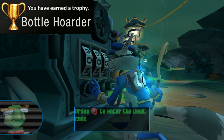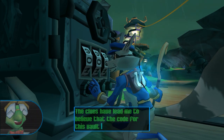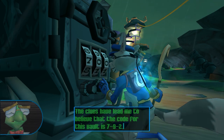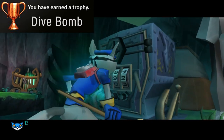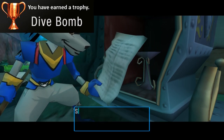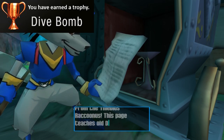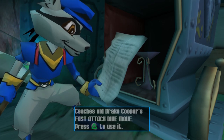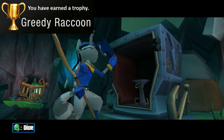The intro level to the first area will have Clue Bottles that you can collect. This will be your first opportunity to collect the Bottle Hoarder trophy, which can be obtained by collecting all the Clue Bottles in a single level. Opening your first vault — no matter which level you open it in — is going to give you the fast attack dive move and subsequently give you the Dive Bomb trophy. This is hard coded to work like this and will be your very first Cooper power-up trophy no matter what. Your ultimate goal is to open all the vaults, which will get you the Greedy Raccoon trophy by the end of your Platinum Run.